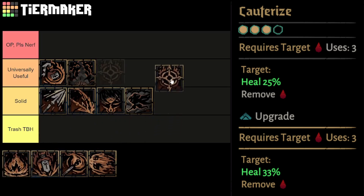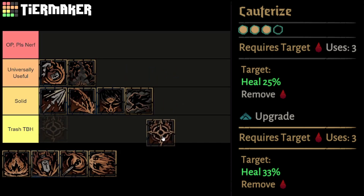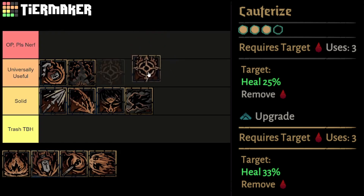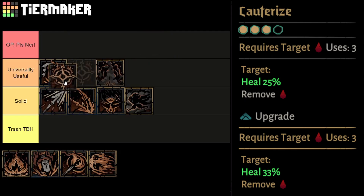Cauterize is a heal usable from the back 3 ranks to any ally. It's only usable with an active bleed on the target, and will remove the bleed and heal 25% — 33% on upgrade. It has a use limit of 3. While the restriction seems pretty limiting on first glance, becoming entirely unusable in a large number of scenarios, bleed remains the most common dot effect, and even numerous allies can cause bleed on your team — notably the Occultist heal and the Intermezzo Jester — making this more consistent if you build around it. I still never trust this as my primary heal, but it's absolutely essential in those tougher bleed bouts, like Occultist encounters or anything in the Shroud. I can't put it in the OP tier because of the restrictions, but it slots easily in the universally useful tier, right behind Firefly.